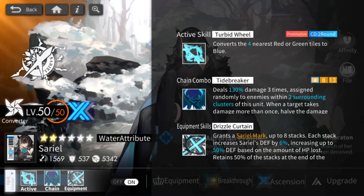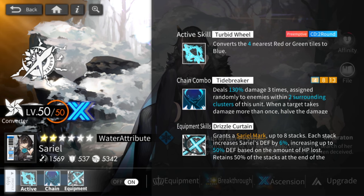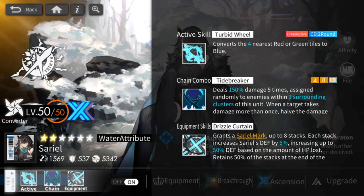Now that we know her stats, we can talk about the rest of her kit. Her chain combo is a mid-range DPS ability that hits a target three to five times depending on the tier. The first two tiers hit up to two surrounding clusters, while the last tier hits three surrounding clusters. It can hit the target multiple times, so tier three can hit up to 290% of her damage on a single target. But remember, her stats are just way too low to worry too much about it. The best thing about this ability is that it's versatile and easy to use.